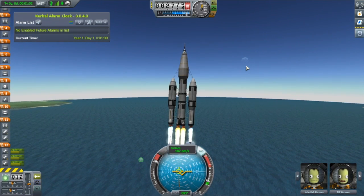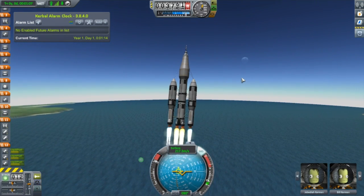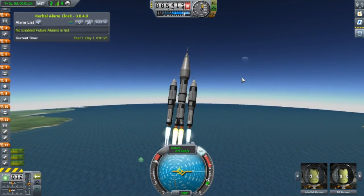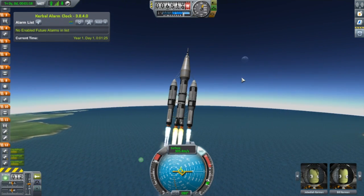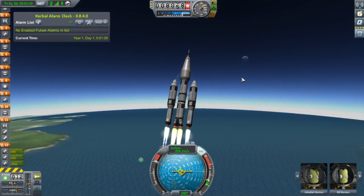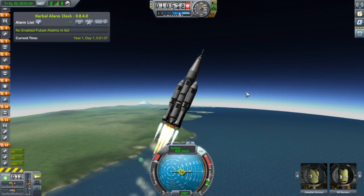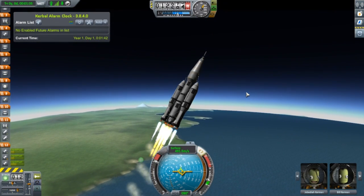We got to put our feet on that thing — how cool would that be? I'm going to get over to 90 degrees by the time we hit 10,000 meters. This rocket is kind of my own personal take on a heavy lift vehicle.